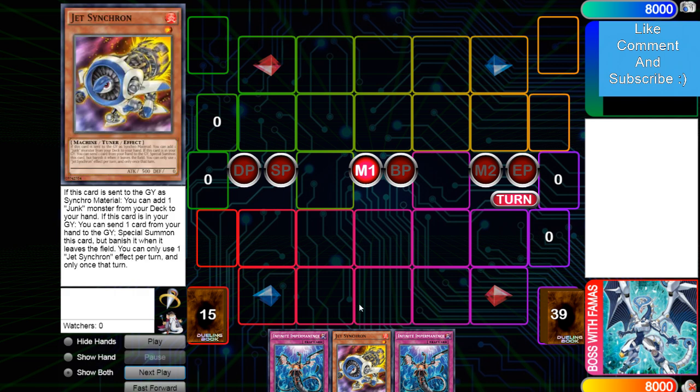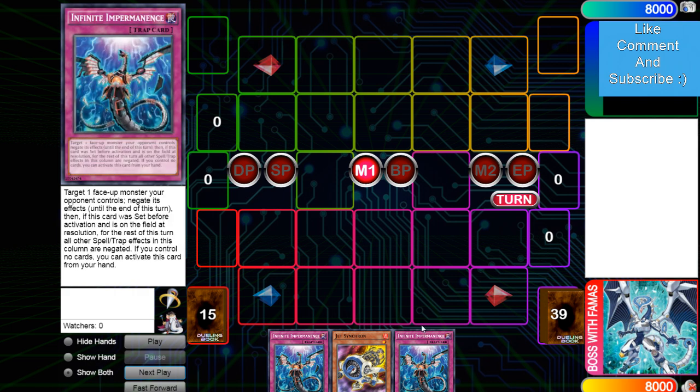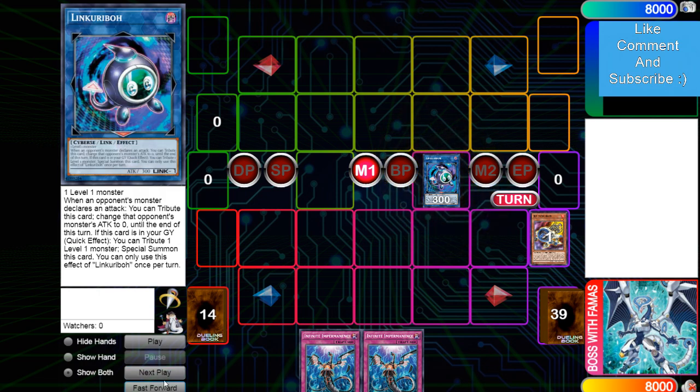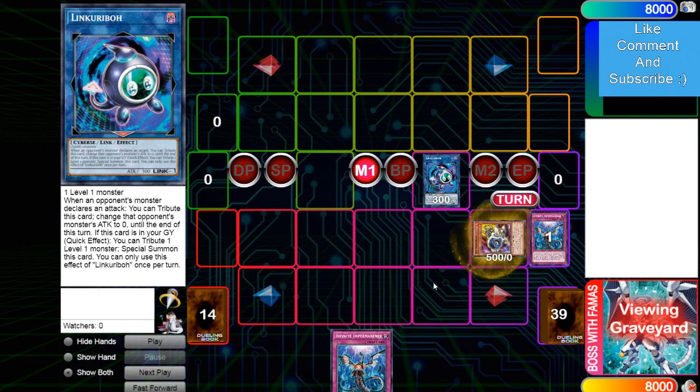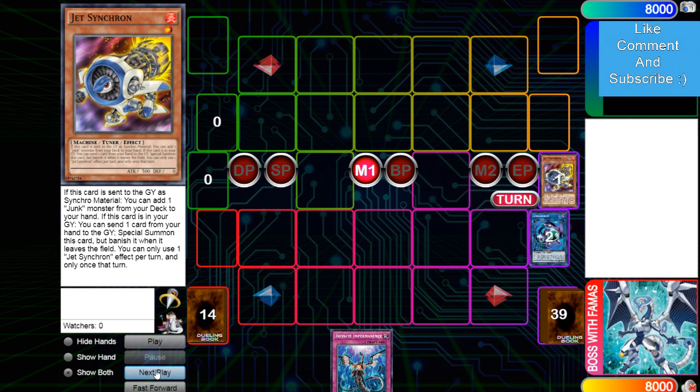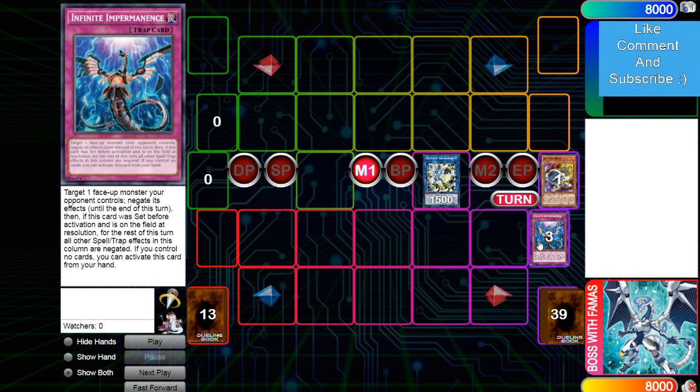Going into the next replay — this is Jet plus random discard, and I chose imperm since I feel like imperm is going to be the most played out of moonlit, valor, and imperm. Normal summon Jet, link it away for Link Kariboh, discard imperm, bring out Jet, then link those into the Needle. Right here is where they're going to hit you with imperm, because if they don't, you're going to get to summon Herald before Preta Plant.